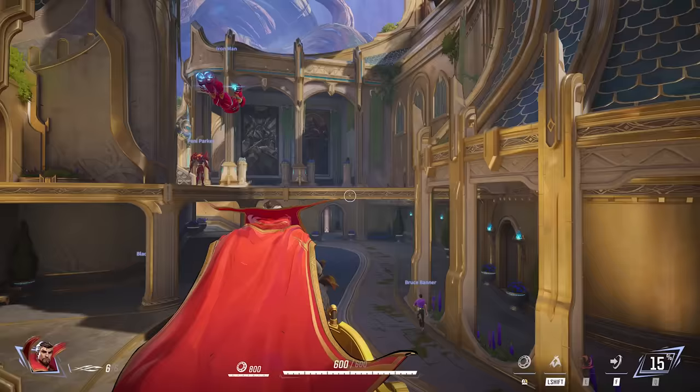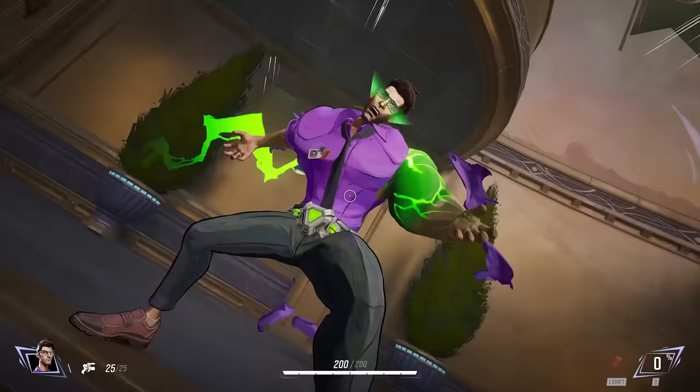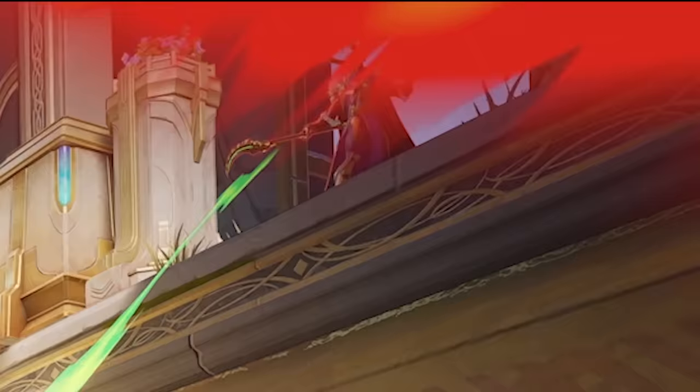We jump into battle and get a good look at some gameplay in the level design for Yggsgard. Doctor Strange announces his presence, referring to the Book of Ashanti. Bruce Banner, Black Panther, Iron Man, Penny Parker, and Spider-Man all zoom by. The level design really invokes the Asgardian feel, and based on the green banners and some of the murals in the background, I think Loki rules over Yggsgard — he is burdened with glorious purpose after all. We see Bruce Hulk out. Strange runs point, throwing up a shield to deflect Loki's attack from above, so Loki switches to blasting Hulk with his scepter. Hulk lines up one of his big leaps, and you can see how the HUD gives you the ability to aim its direction.